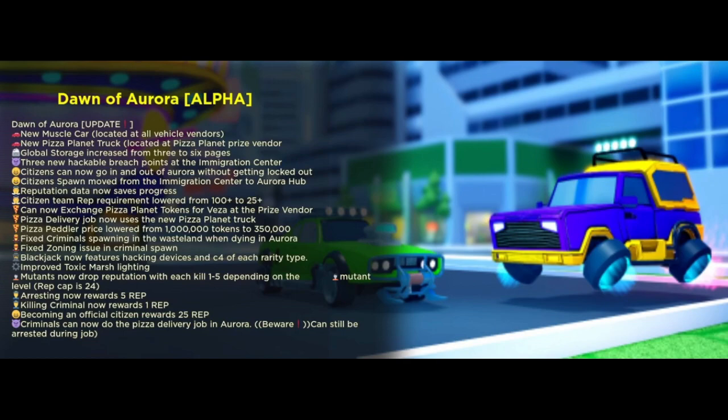Now it says there are three new hackable breaches, so that means we can get our way in if we want to rob people or do the heist. Citizens can now go in and out of Aurora without getting walked out — nice, they fixed that. Citizens' spawn has been moved from the immigration center to Aurora Hub, so as a citizen you don't spawn in immigration and have to go through it — you're automatically in Aurora.